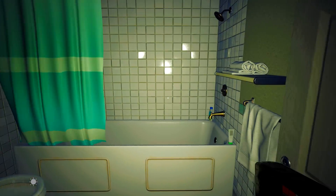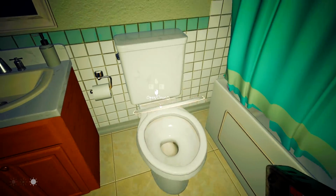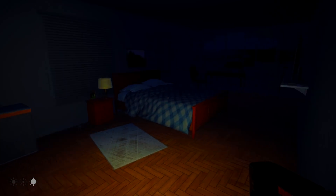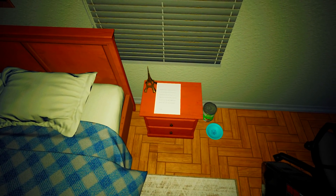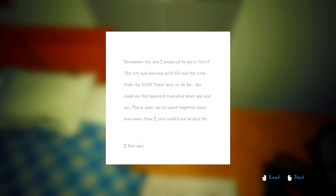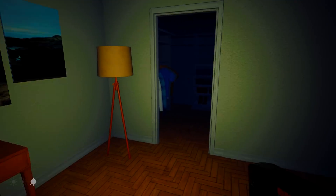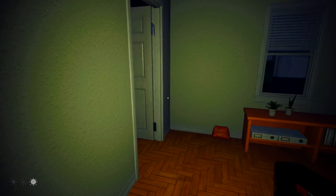We've got some functionality - this is already looking like a good game. There's a letter in here. Looks like no one found this before. 'Remember the day I proposed to you in Paris? The city was buzzing with life, and the view from the Eiffel Tower was to die for. You made me the happiest man alive when you said yes. These years we've spent together have been more than I ever could have wished for. I love you.' And a nice little Eiffel Tower by the bed.